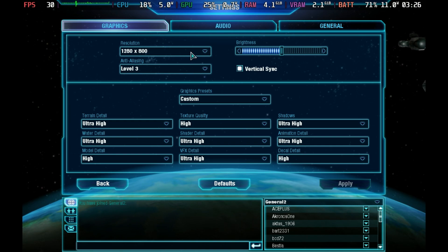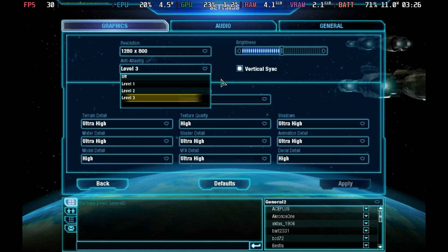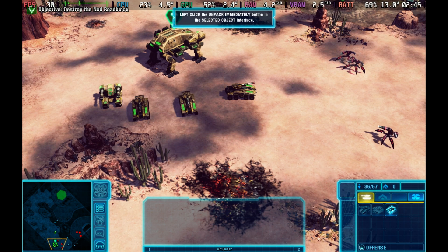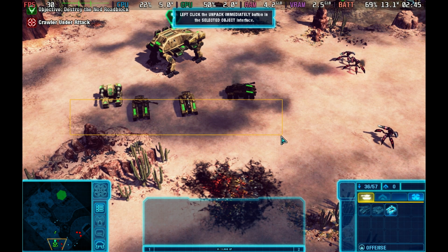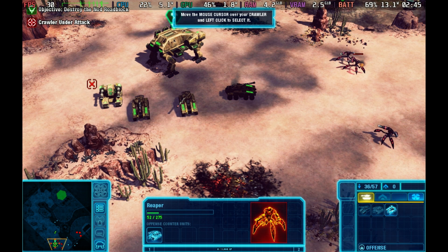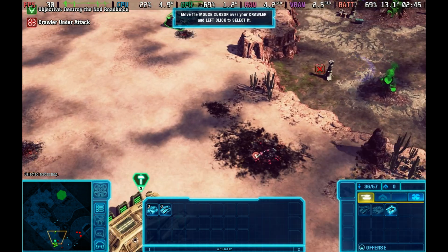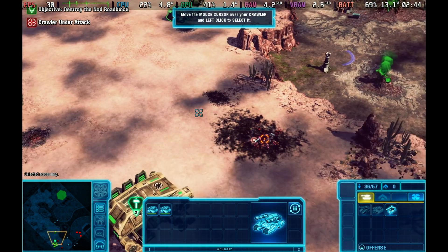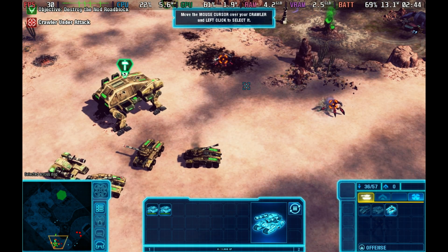With GE-Proton, C&C4 runs at 1280x800, level 3 anti-aliasing, and ultra high settings all round. Be sure to disable V-Sync as the deck handles that natively. You'll be back to 30 FPS at around 13 watts. While not a fan favorite, C&C4 is playable on Steam Deck. Let us know in the comments which is your favorite game in the collection.